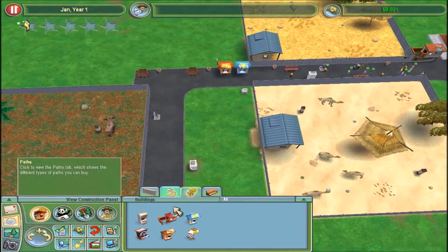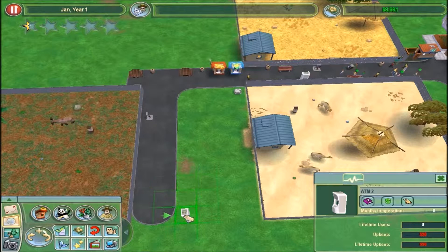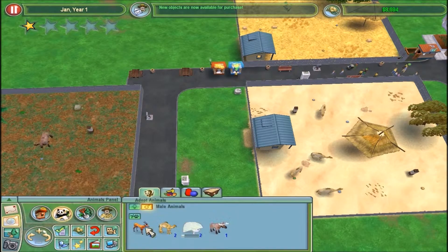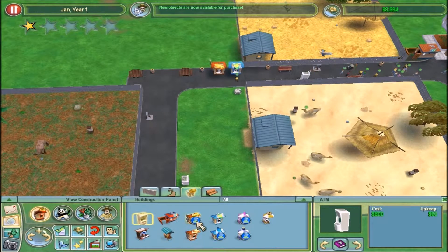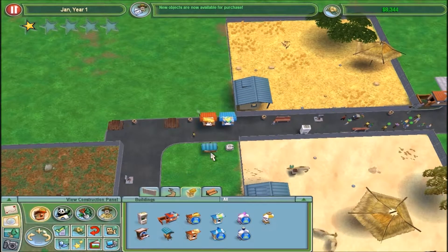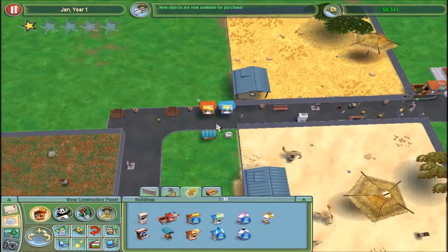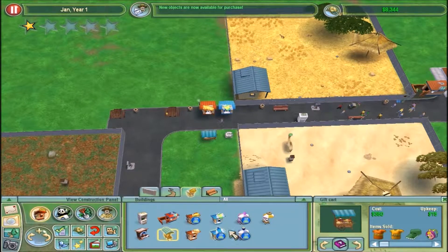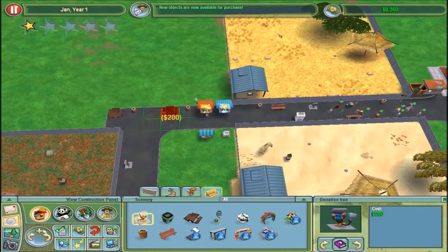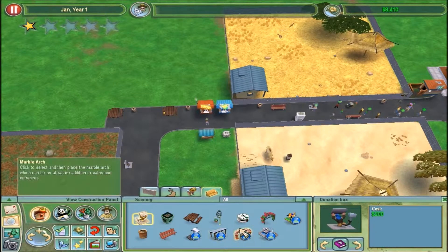An ATM might be nice. Certain things that are small and maneuverable you can move, like ATMs, and any sort of carts like the pretzel cart. Oh! I can already get the gift cart - super, super good. It's probably the best item in the game. Including the gift cart, the pretzel cart, cotton candy cart, popcorn cart, things like that. And also small things like trash cans, donation boxes, educator podiums.